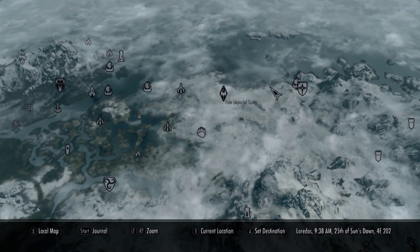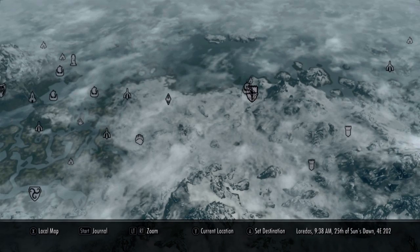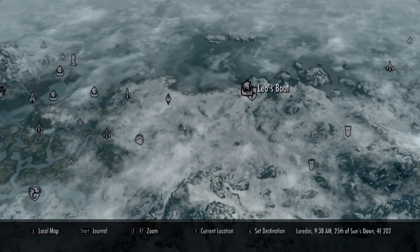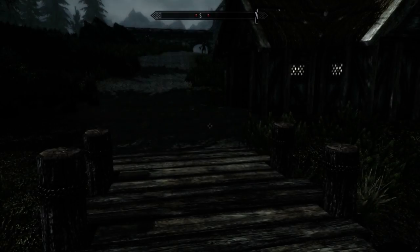Here it is — that's Dawnstar, that's Leo's Boat. So if you want to get here you come to Leo's Boat, click on the boat and that will get you over onto this island.